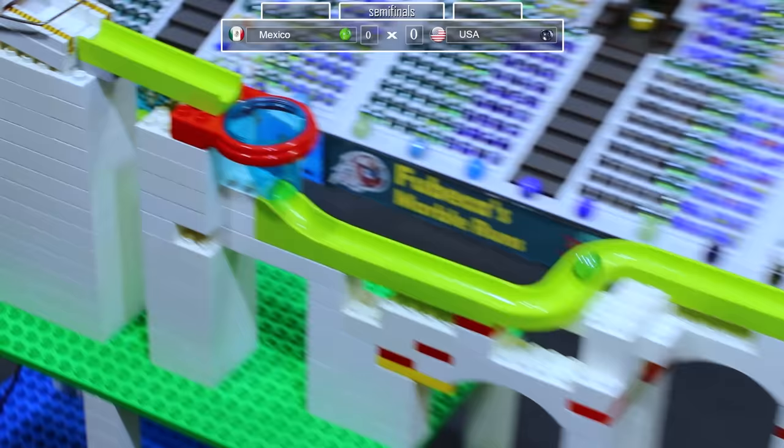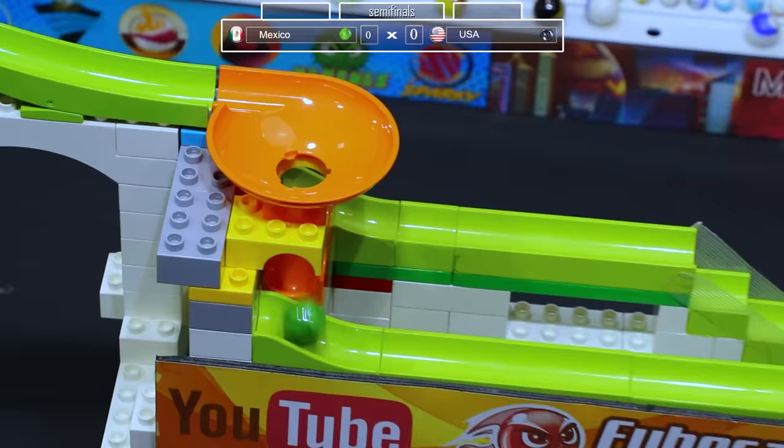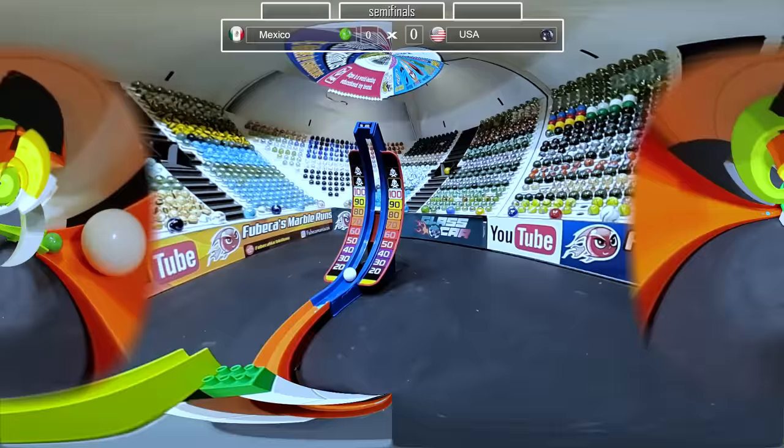Now it is time for the first semifinal — Mexico versus the US. Mexico will be starting us off. Two neighboring countries — they definitely know each other well. We'll have to see how they are able to cope with the pressure of this round. Which side will it be? It is the slower side down the spiral. Mexico taking it safe. They only get a 50 or 60.